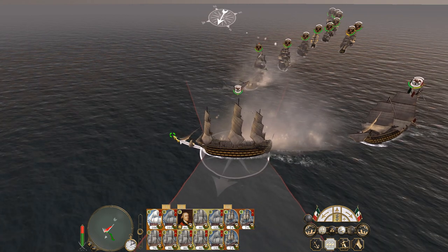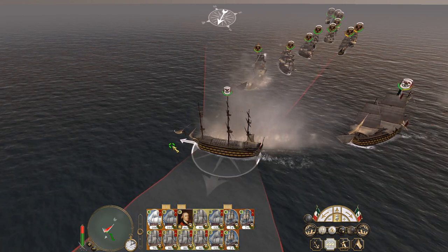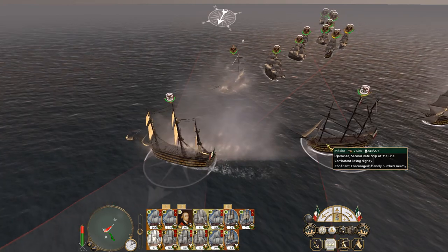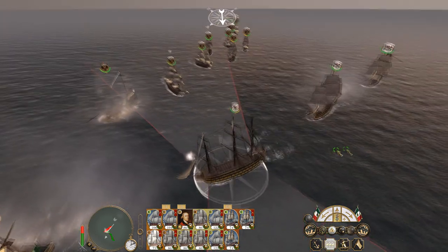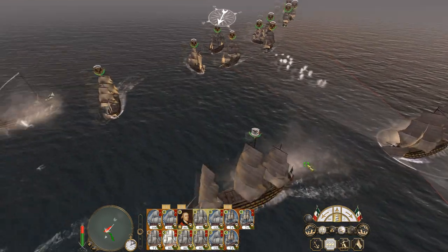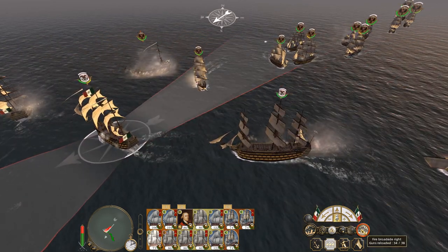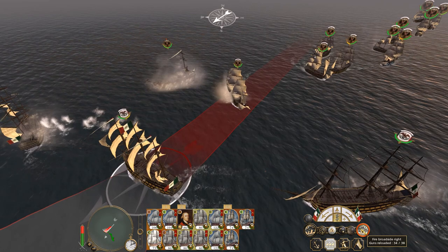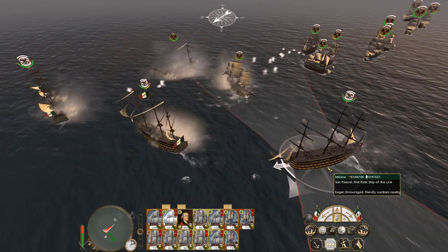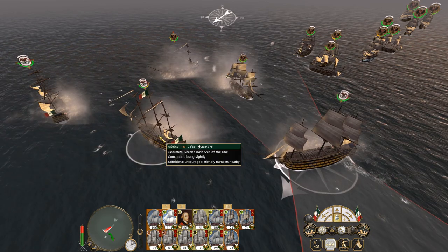Okay, I want them to pivot. Pivot and weigh anchor — just keep firing. Chain shot — everyone's moving in. Fire — broadside into this ship. Bam — a lot of damage and we're also putting in some shots into her masts.